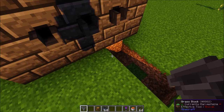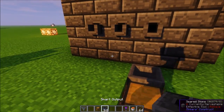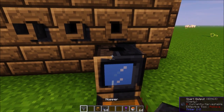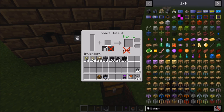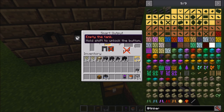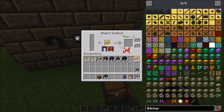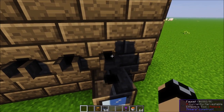Let me show you — I'll set up a chest, attach a hopper to it, and the Smart Output goes below your drain. Inside the GUI you can see the amount of liquid stored inside the Smart Output. You can put any kind of cast in here — for example, if I want to make ingots, I throw an ingot cast in, right-click the drain, and it starts making iron ingots until you turn off the faucet.